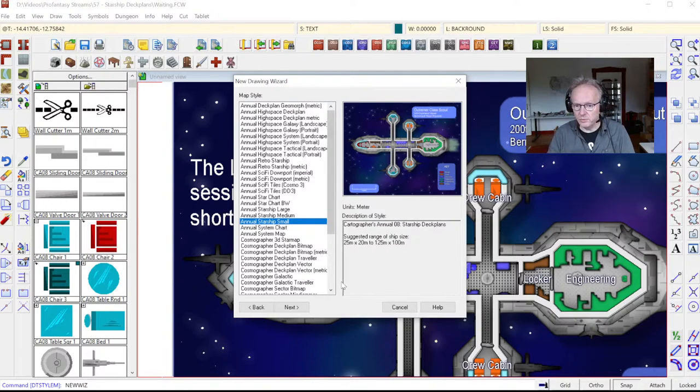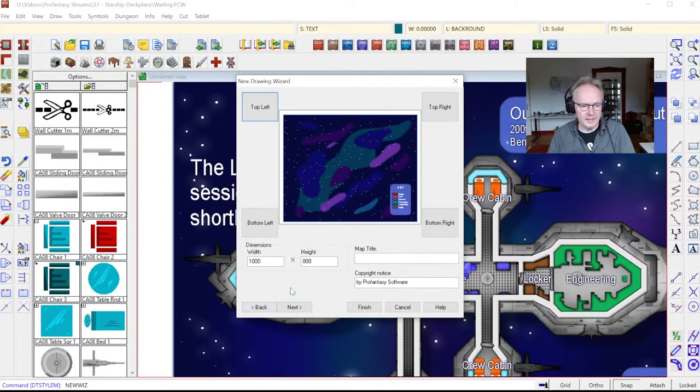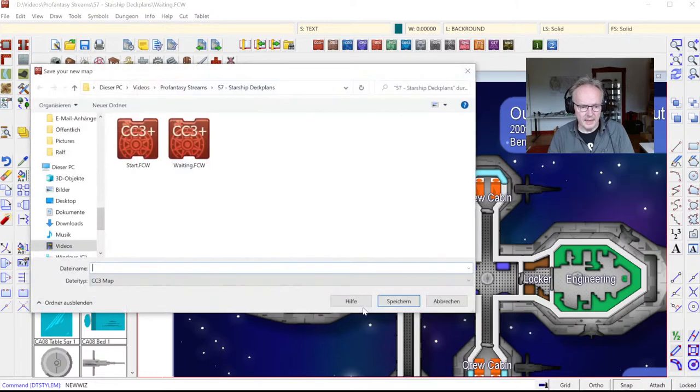They all use the metric system — for science fiction maps we tend to go with metric only. For this session I'm going to choose the small ship template, because starships can get very large and hard to fill with detail, and we only have a short time. I'm setting the size of my ship to a fairly small one: 40 by 30 meters. Still not a small vehicle. I'm not going to put in a map title at this point — I'll do that later. I'll just click finish and save the map.